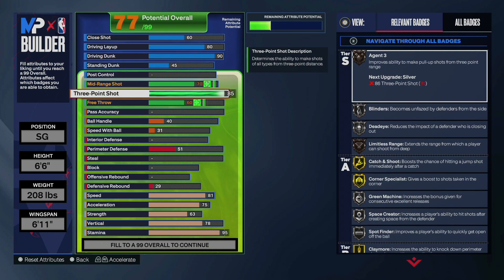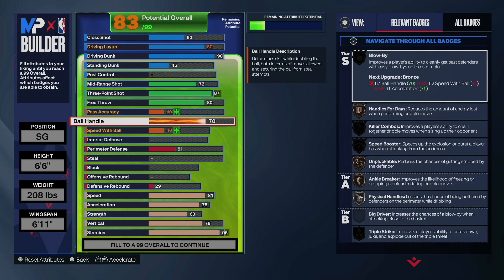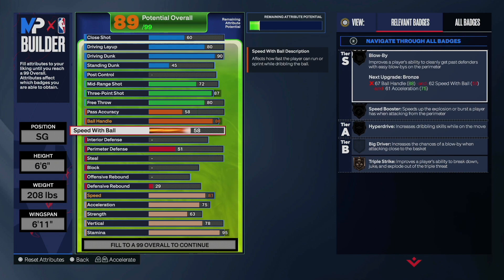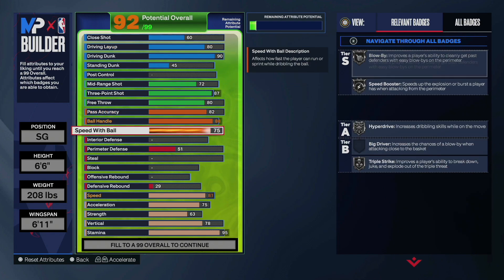We're going to go 87 on the three-point shot — that is going to give us space creator on gold, allowing you to get the T-Mac base. We'll go 80 on that free throw. Then we got to top it off with the ball handle at an 88, along with the speed with ball at 75 to get that pro dribble style animation. And then the pass accuracy, we're going to go all the way up to an 82 to get that touch passer on silver.